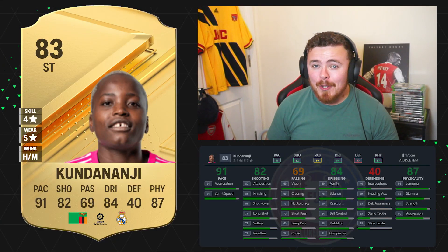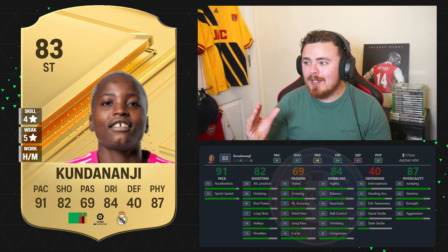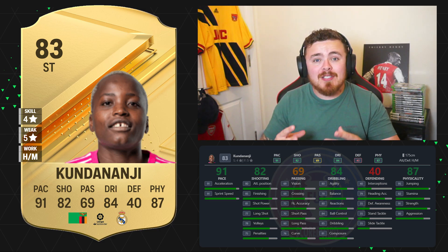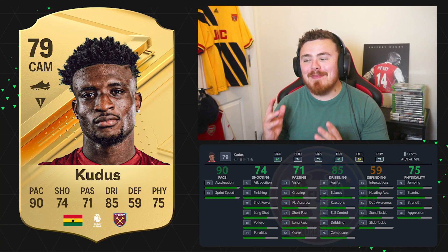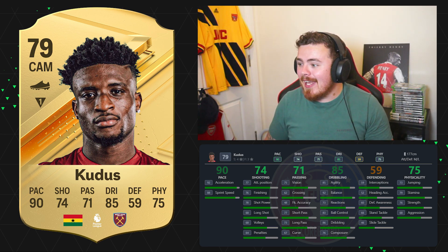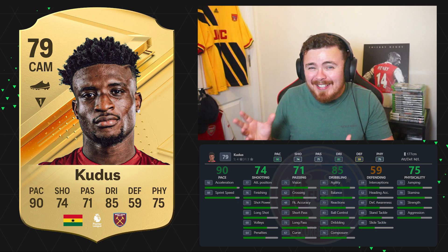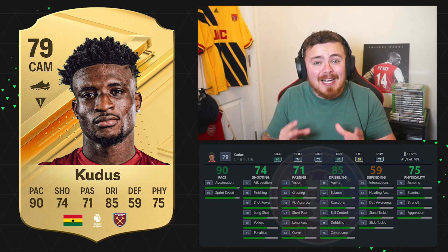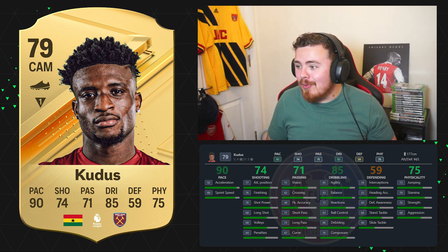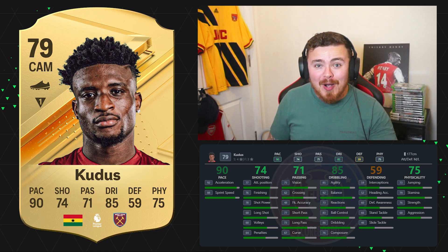Now a card that I reckon might be seen a little bit at the start of the game — the nationality link is a little bit tough so you're relying a lot on club and league links. It is Kundananji. Really nice starter card. Up next is West Ham's new boy Mohamed Kudus, only four star skill moves, but the pace and dribbling stats are going to be so good at the start of the game, same with the passing — not too bad for the linker play. Being Premier League, West Ham and Ghana — Ghana you're going to really struggle getting nationality links, but West Ham's not too bad. Same with Premier League. He is going to be cheap — 79 rated, going to be in packs a lot and very affordable.